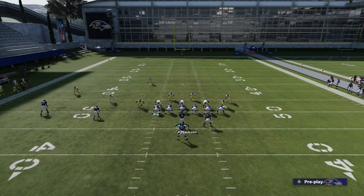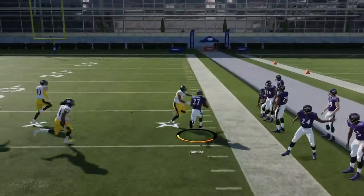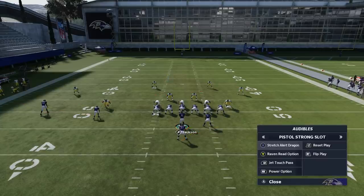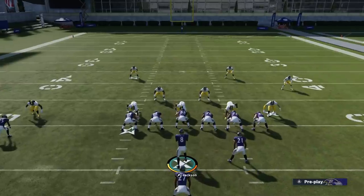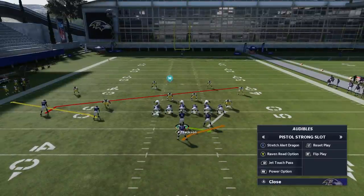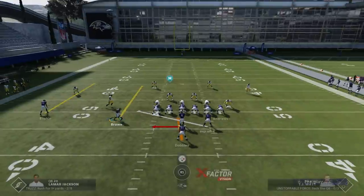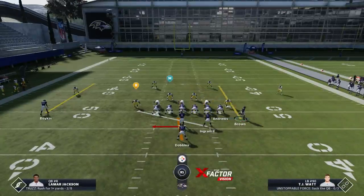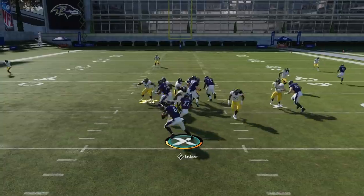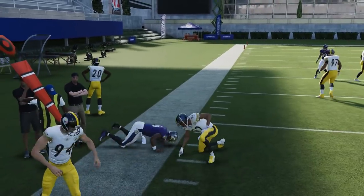I feel the stretch alert dragon on a defense like this is even better. If it's a cover three, that B route is going to be good, but this looks like man coverage so I'm not going to hit that. The blocking to the edge, especially against man coverage, is going to be very good. It's best against cover three, off coverages, and man coverages where there's no cornerback on the right side. Now I'm going to run the Raven read option. I'll take this blocker away because I don't need a blocker on that guy — he's split out wide. I'm just watching to see if he follows the running back, and he was aggressive so I'm just going to take off with Lamar.